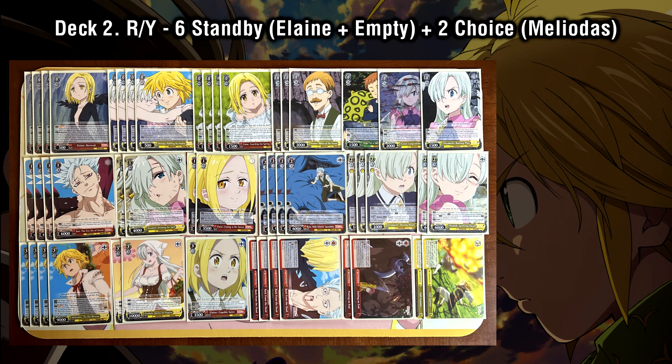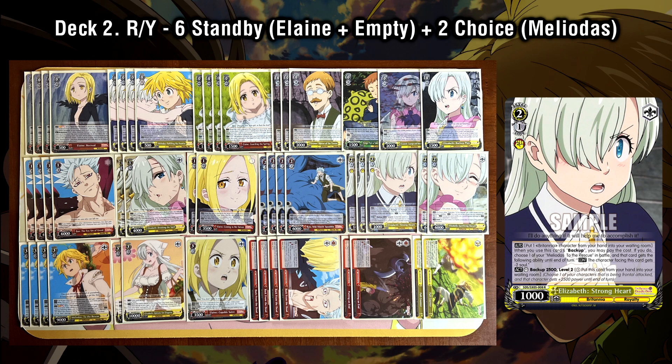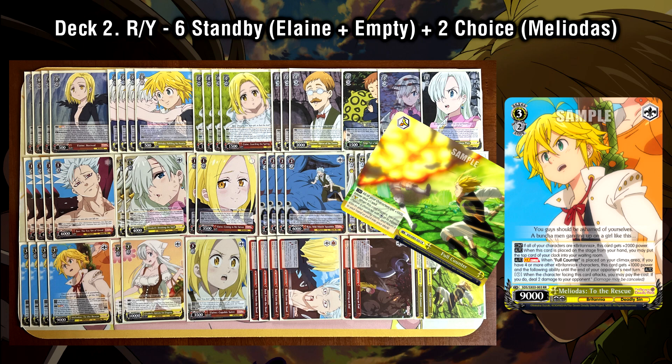Once you get to level 2, it's go time with the 3-2 Meliodas. You can hard play down the 2-1 Elizabeth, supporting the Meliodas so he becomes 14k and hexproof. The piece de resistance for this new build is the new 2-1 Elizabeth counter — a 2-5 counter where when you use her backup effect, you can discard a Betania from your hand to give a 3-2 Meliodas in battle the effect where the character across them gets minus 2 soul. On top of the 14k untargetable anti-burn lane, you also now have the ability to neg soul on that lane as well, all starting at level 2. We run two extra choice triggers just for the climax combo — your only way of finishing the game — where you play the climax, attack with a couple of Meliodas, and hopefully do extra ping 2s on the swing back.